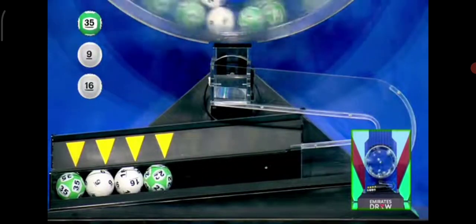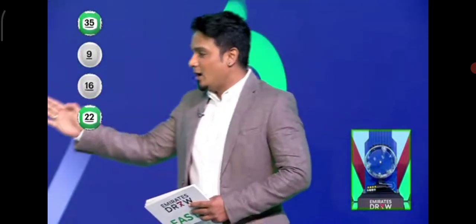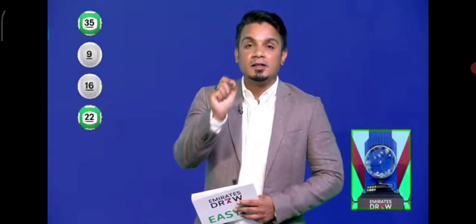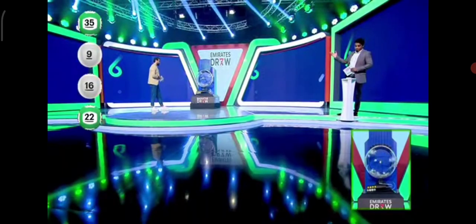It's 2-2-22. So if you match these four balls in any order, you're winning tonight 15,000 dirhams — shared. Exactly. So now you have four balls in any order worth 15,000 dirhams. You're going to the fifth ball for the night.